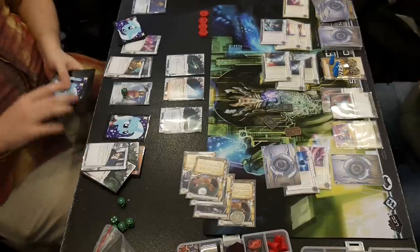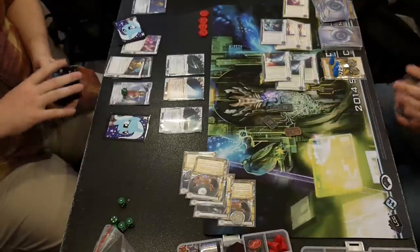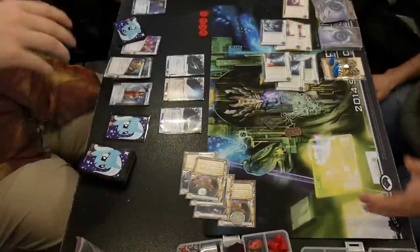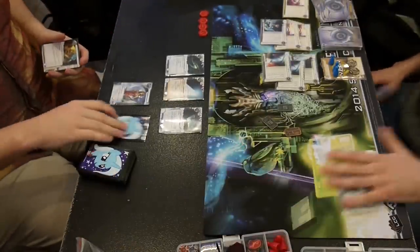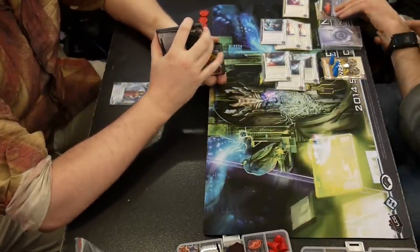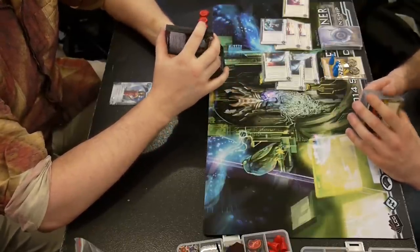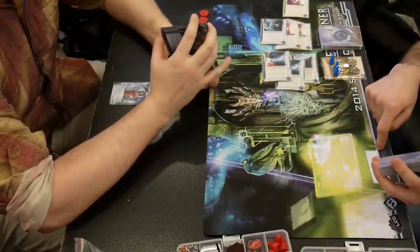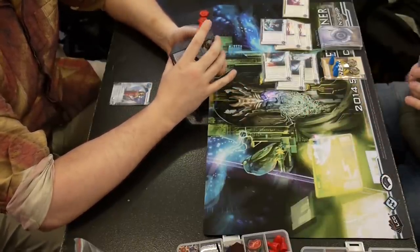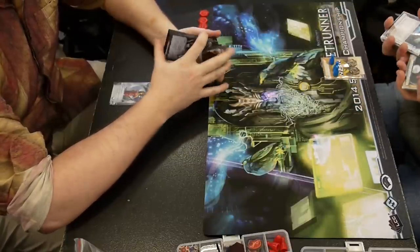The Source is weird. If you're building a general control deck, the Source is sort of essential — like a Noise milling deck, where you're not running and taking the agendas. But against a fast advance deck, they have to advance it one extra time, and a fast advance deck is the only deck that has the tools to advance something one extra time. If I'm doing a slow advance deck, I could install, advance, advance — and if that's a 4-for-2, now it's a 5-for-2, the next turn advance, advance, advance. The Source costs me a click and a credit extra, and it's no different. Against NBN you've got SanSan and Astroscript tokens to cancel out the Source — you might have to spend an extra one or install your agenda on the table.